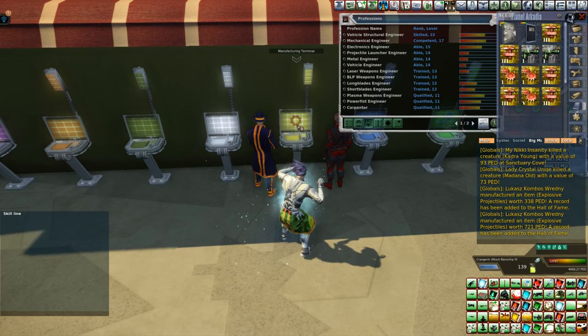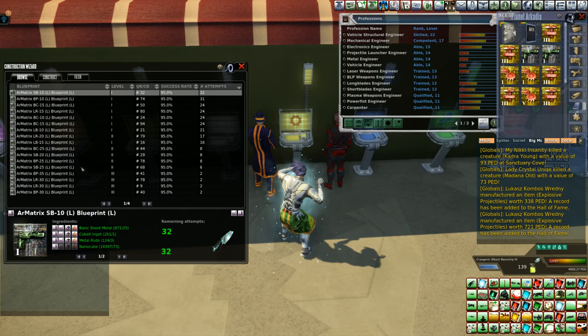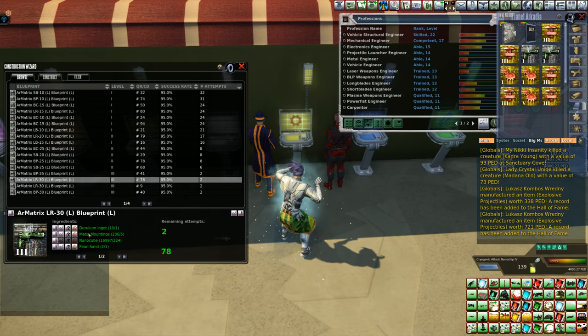I'll show you why metal residue is so important right now. We're going to do a crafting run. We have the ingots right here that require metal mountings, which I had to craft. Nano cubes you can get from the trade terminal. Two Pearl Stands — that's why we only have two remaining attempts. Simple conductors, I crafted those. Standard compressor, I crafted those. Standard matrix, I crafted those. So if you can get a hold of one of these blueprints — these blueprints die after so many uses — something that not a lot of people have, like a limited blueprint, find out what it takes to make and make them.